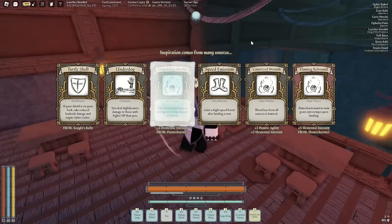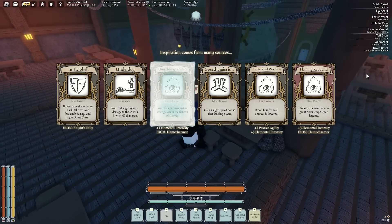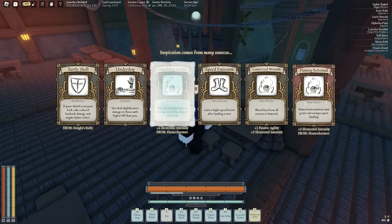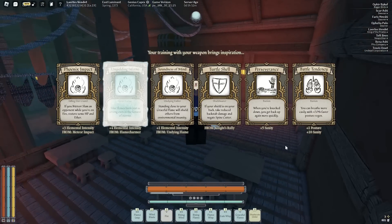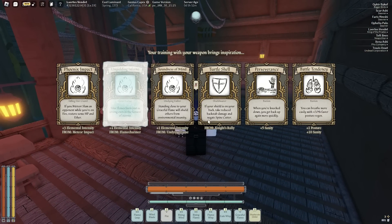Turtle shell and underdog. Ooh — flame charms now grant extra tempo upon landing, that's good. Phoenix, soundness of mind, meter slam an opponent while you're on fire — I should get that. Turtle shell, perseverance, unyielding inferno — your flames burst. If that's only for graceful then I can just hold off on it. Wait, actually I'm level 19 — phoenix impact.